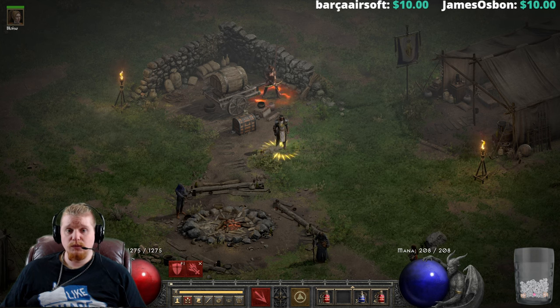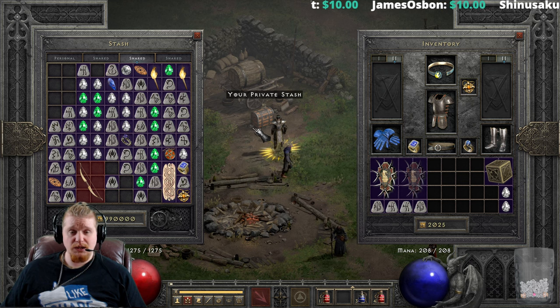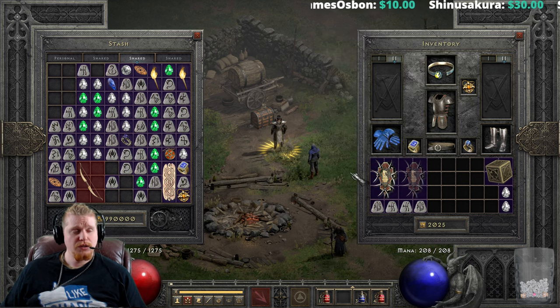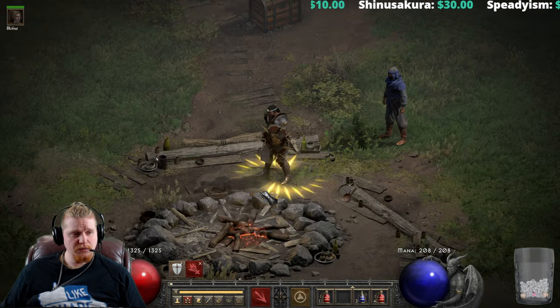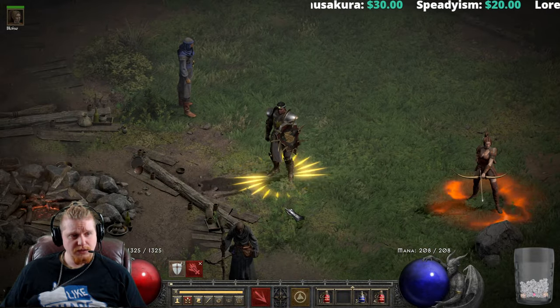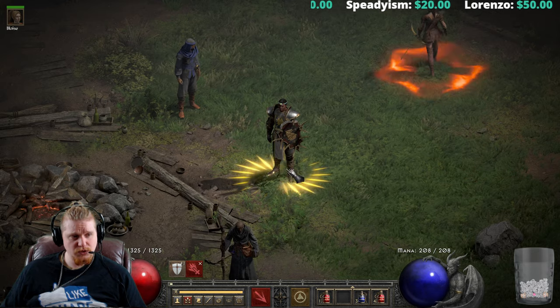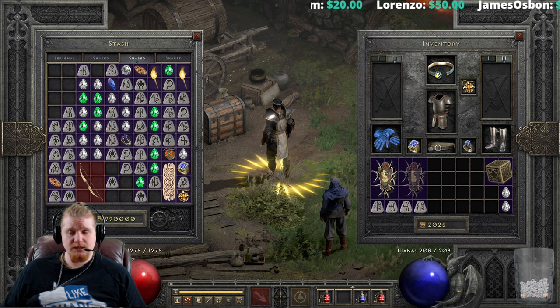Hello guys and gals, welcome to another episode of Unique Items. Today we're going to be looking at another shield — this one is known as the Lanceguard Barbed Shield. It does have a rather unique appearance, even more so than some of the other barbed shields, with kind of a chess knight look to it, which is pretty cool.